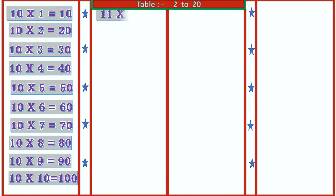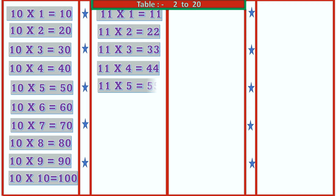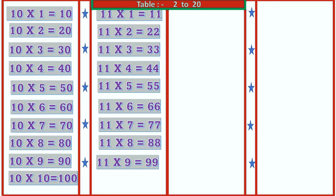11 1's are 11, 11 2's are 22, 11 3's are 33, 11 4's are 44, 11 5's are 55, 11 6's are 66, 11 7's are 77, 11 8's are 88, 11 9's are 99, 11 10's are 110.